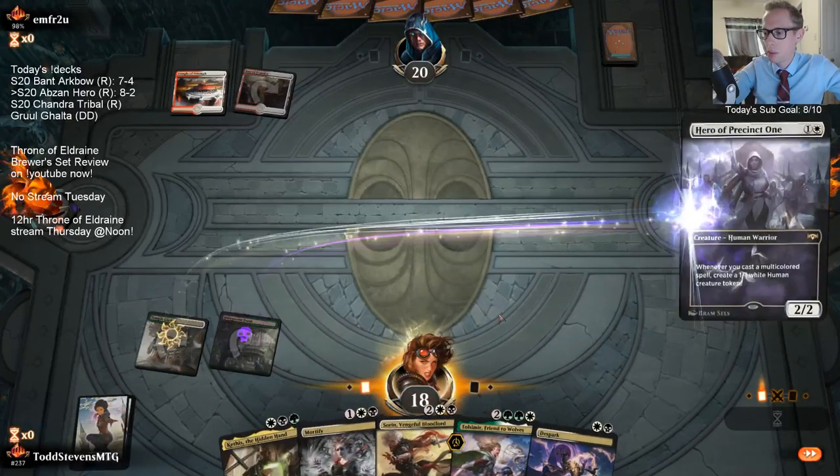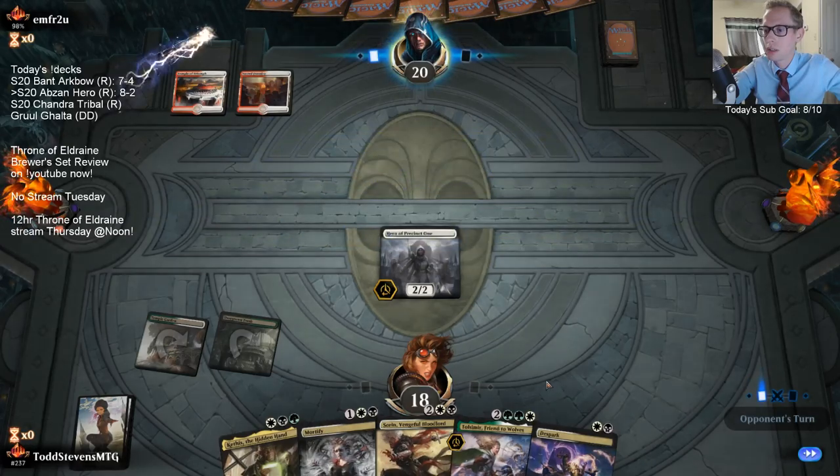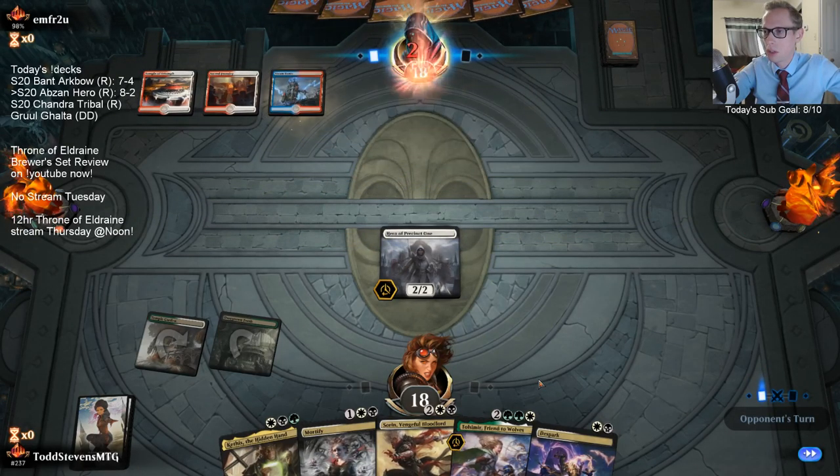We have been drawing poorly. That DiSpark is a terrible card to draw right now.